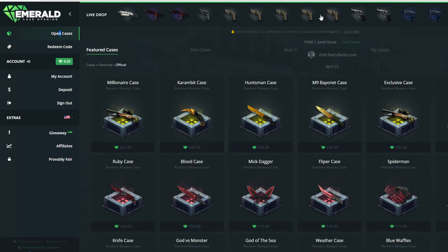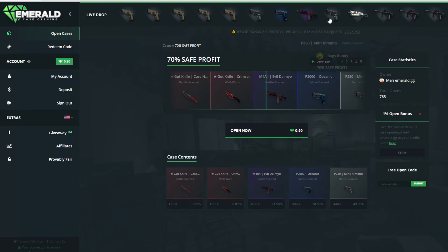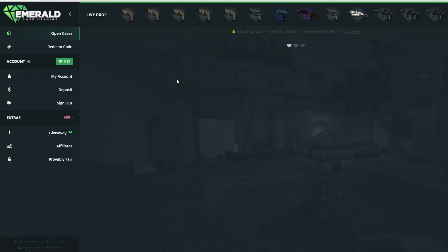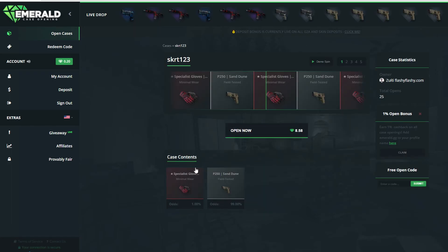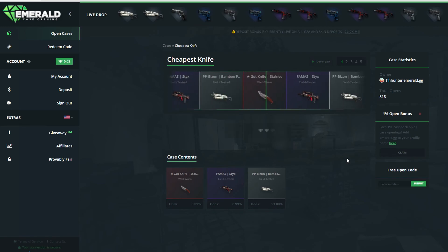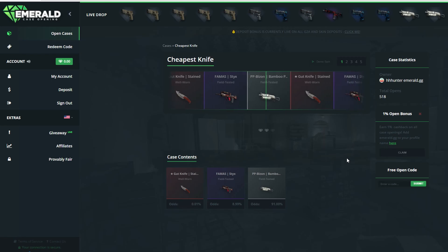I need to know how much does it cost. Nothing found. This case is great or not — what is that case? That is nice. So I think we need to create our own case because there are no cases. Cheapest knife — 20 cents. I think we have opened this twice actually, but we are opening it for the third time because third time's luck. Number three is a lucky number — it's gonna give us the knife.